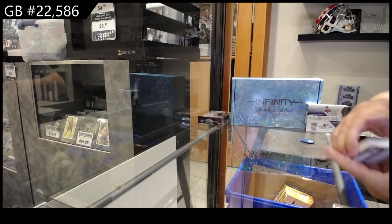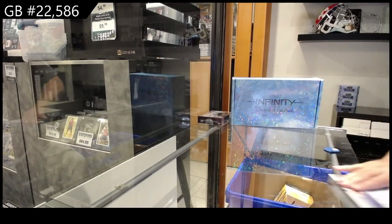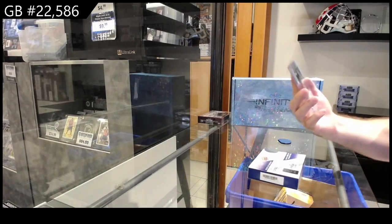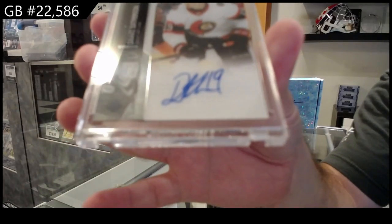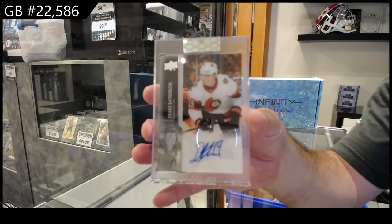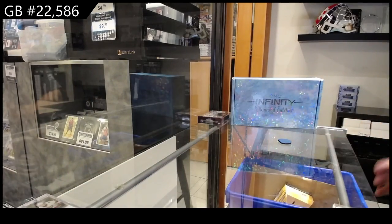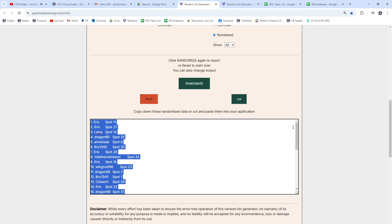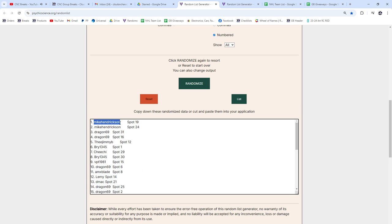All right, let's get going on the Clear Cut and then the random. Boom - we've got for Ottawa, Drake Batherson! Drake Batherson, there we go. All right, let me get the random for the cup spot going - three times, top person's going to get it. Good luck everyone, here we go. One, two, three - Mike Hendrickson! Two, three - Michael's going to try to catch the urn second, four seven seven eight.